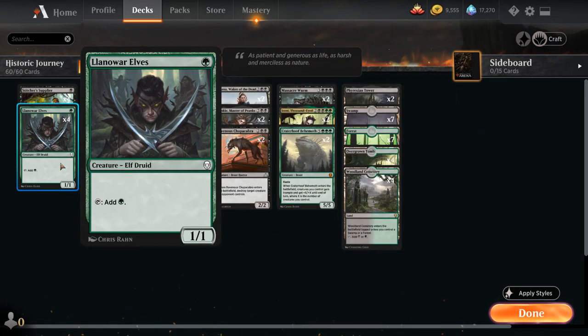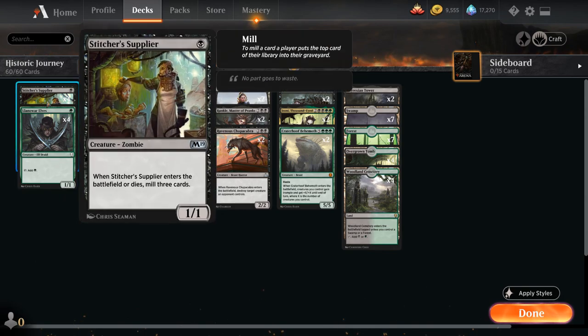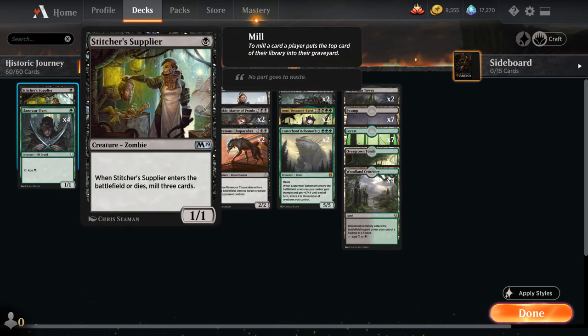At one mana we've got the full playset of Llanowar Elves to speed things up — great in any green deck and no exception here. We also have the full playset of Stitcher Supplier, which might be one of the more important creatures in the deck. It's a great way for us to fill the graveyard — when it enters the battlefield or dies we get to mill three cards. Putting Journey to Eternity on Stitcher Supplier is also perfect because when it dies and comes back to the battlefield we get to mill three additional cards, and it's also a creature we don't really mind sacrificing or killing.